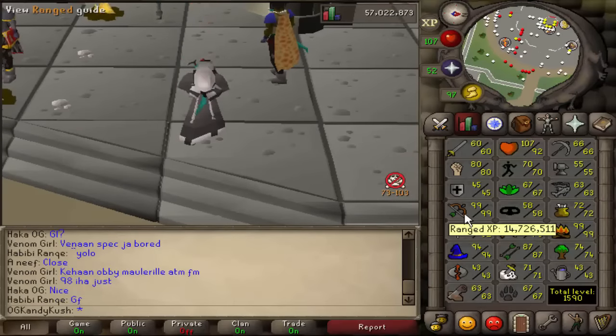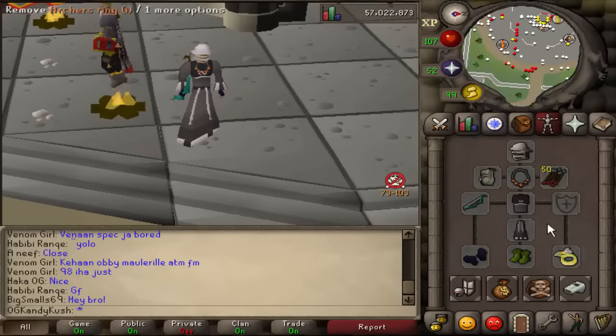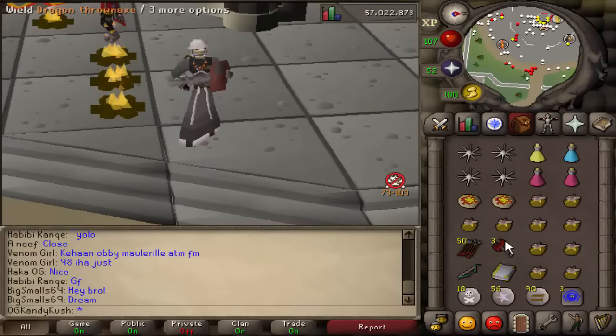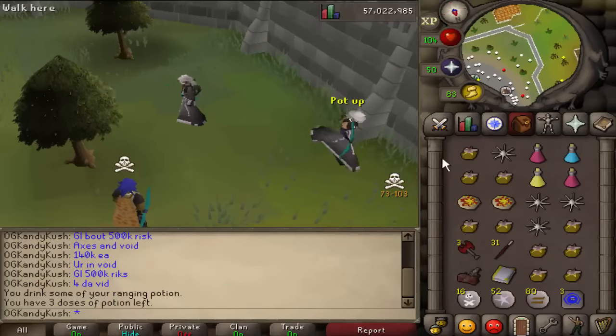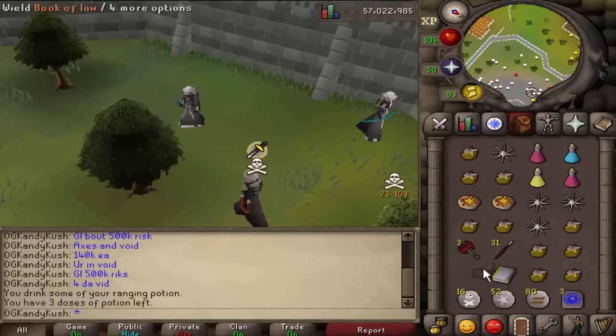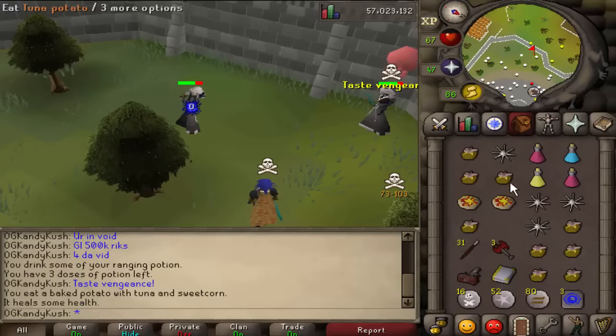So we are ready to PK with the heavy ballista into the dragon throwaxe with completely max range strength. We've got the necklace of anguish, the range boost, the archers ring. Let's do this. I think we may have a fight with this guy. I'm so excited to use this combo - I enjoyed the dark bow so much, so god knows what this is gonna be like. Don't die straight away, that would be nice.